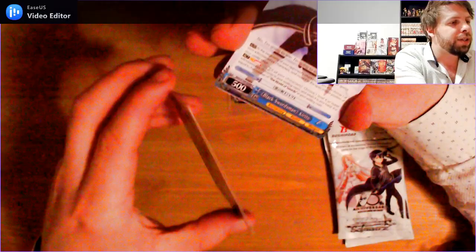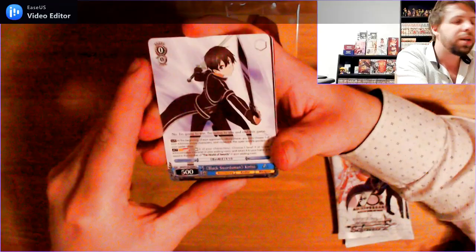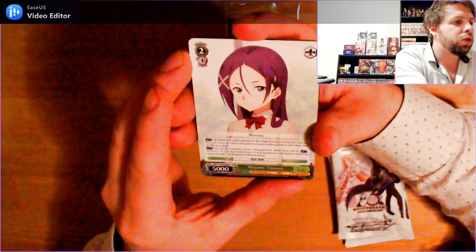Alrighty, we've got our first Kirito — Level 0, 0 cost, 500 power common: Black Swordsman Kirito. Very cool. Next up we have Level 2, 1 cost common: Mizumi Tezawa. Very cute.